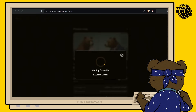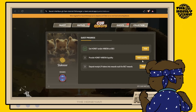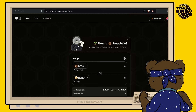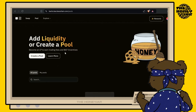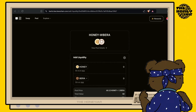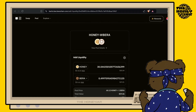That transaction has gone through and now we're headed back to the Cub Quest page. As we can see, we've done the first step. Now the next step is to add liquidity for honey and wrapped bear on BEX. You can simply click the add liquidity button right here, and this will take you over to the BEX interface, or you can simply hit the pools tab if you're already on BEX. What you'll need to be looking for is the honey and wrapped bear pool. Select how much honey you want and how much bear you'd like to provide — selecting one will automatically fill the other. Once you've done this, hit the preview button.